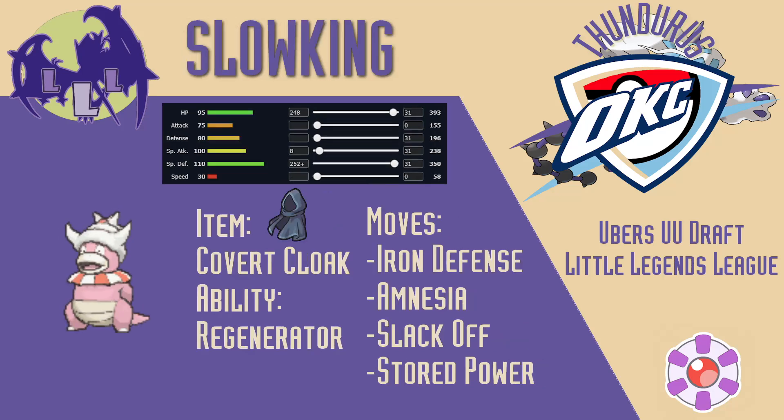My next bring was Slowking. I noticed Steel's team had the Glowking-Glastrier core, where Glowking uses Chilly Reception to safely bring in Glastrier and boost its defense. Glastrier's Ice STAB and enormous attack meant that Giratina wasn't going to be able to consistently check it, whereas Slowking's Water typing and good bulk could. I decided to run a double dance set so that Slowking could 1v1 Glastrier or Palkia-Origin, with the goal of trying to become invincible and sweep with Stored Power. I was comfortable using Stored Power as my only attack since Steel's only Dark type is Sableye, which I didn't expect to be brought.